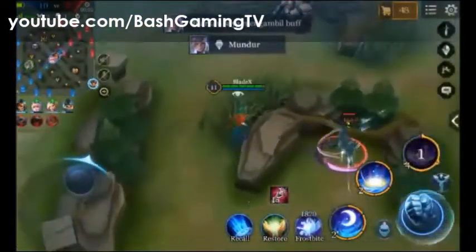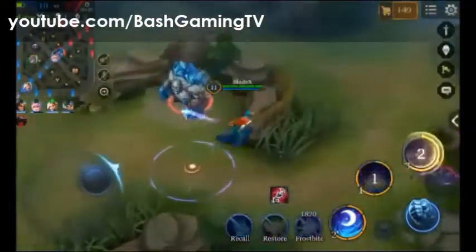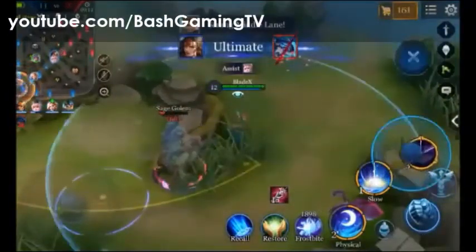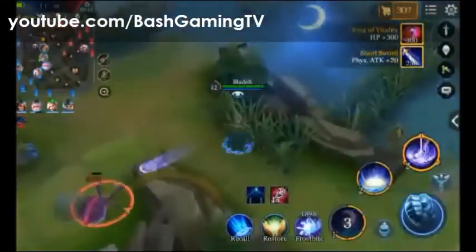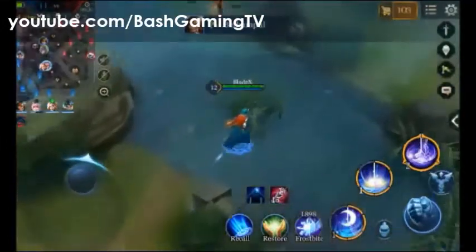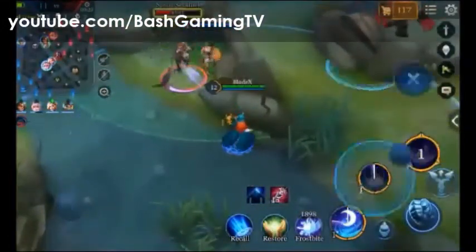Selain hitnya di dekat semak sama luarnya, kalau yang lain open dulu. Sama lihat hero yang bisa instakill Lindis ini, seperti Zuka atau Saber atau Airi kayak gitu. Jadi kita lihat dulu, kalau kira-kira Zuka itu belum gunain skillnya, kita jaga jarak. Jangan kayak tadi.